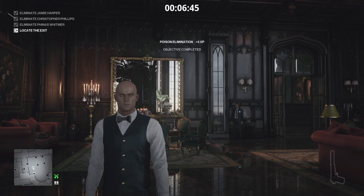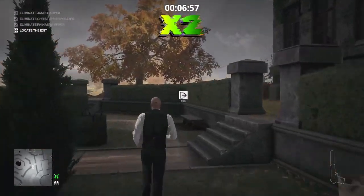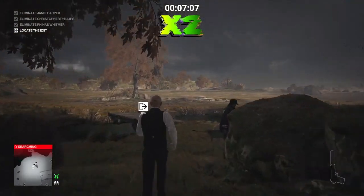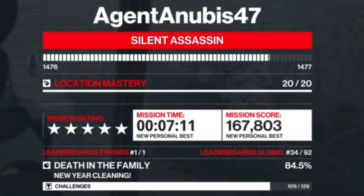Once he goes down, all that's left is to make our escape. The nearest safe exit is the bridge exit, although you could go out the front doors and all the way back to your motorcycle. There we go — one more trending contract taken care of. All targets were eliminated according to plan, earning us a Silent Assassin rating. I've been Anubis, and I'll see you all in the next video.